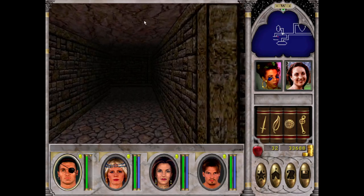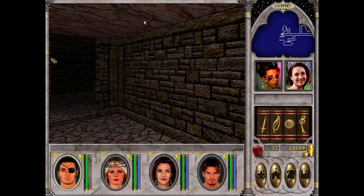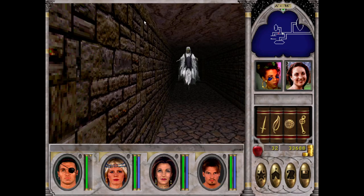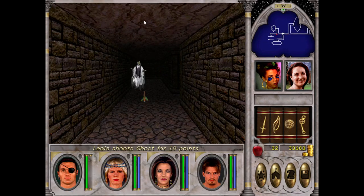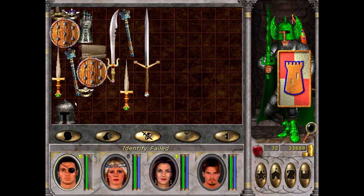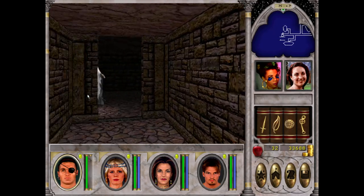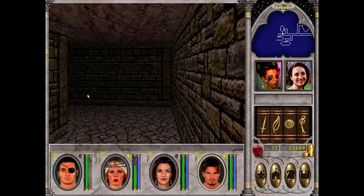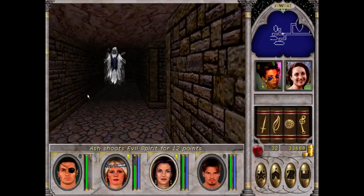Looks like I did open that room. Let's see if we can pull one out. Good, it's just a ghost. With these long hallways I might be able to just back up and shoot. Your recovery time slows when you're moving. Poison resistance - that's not bad. With these long hallways we've got plenty of time to take shots.